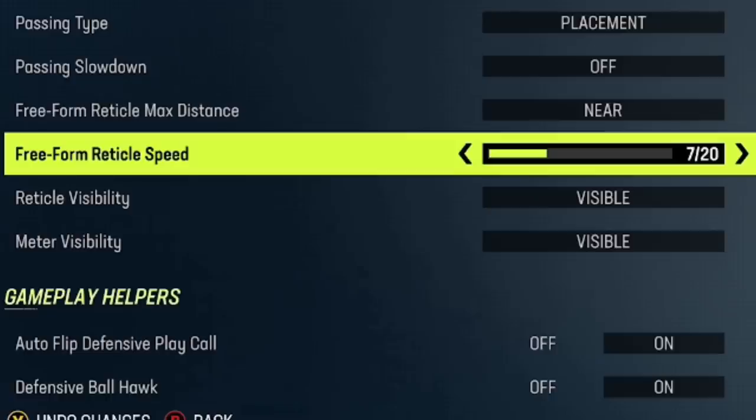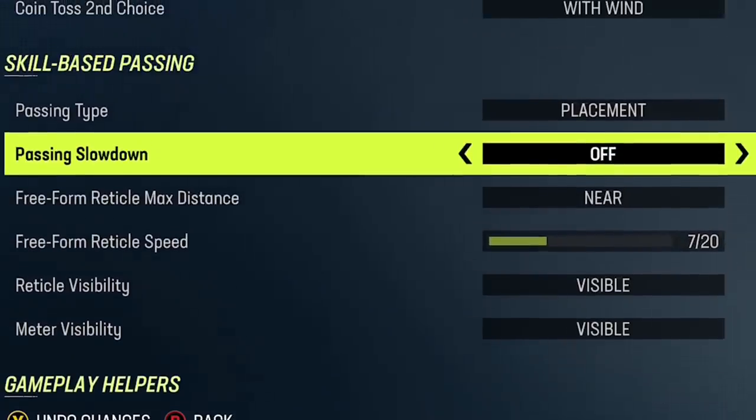You have the option to change your freeform reticle speed — think of it like Call of Duty when you're aiming your gun. You have the ability to change the axis going left to right or top to bottom. This is set to default at seven, and I think it's pretty much best to stay that way.